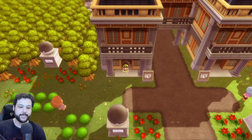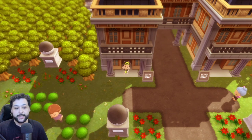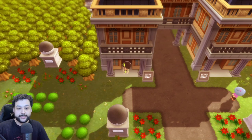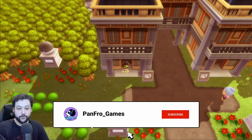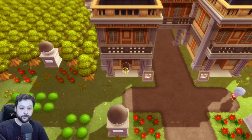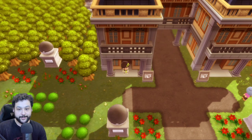Welcome to Pan Pro Games. In today's video we're going to be talking about EV training in Brilliant Diamond and Shining Pearl. EV training stands for effort value training — effort values are points your Pokémon get whenever they defeat a Pokémon, added to their stats to make them stronger. It's very important that you start EV training in the post game, because there you get a lot of tools that make this very easy.